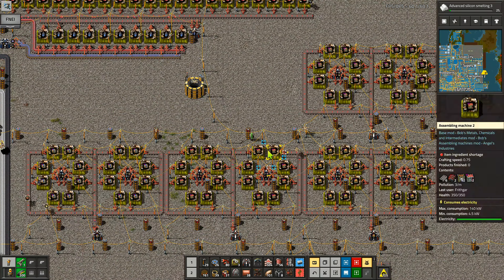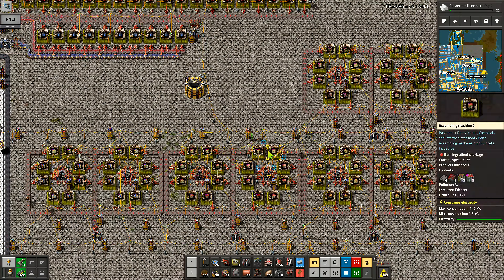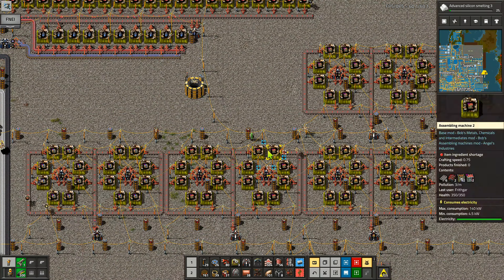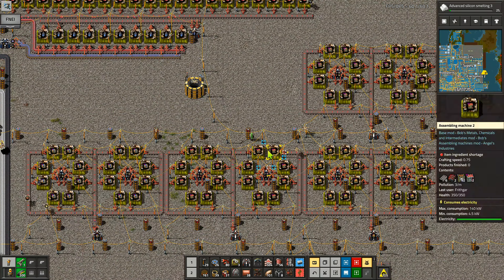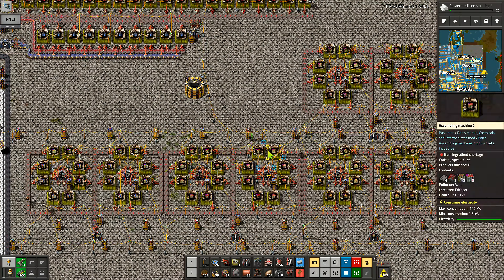I'm going to change this over so I've got two thousand of each item, just so we've definitely got enough in reserve to keep everything going. Two items being placed out onto this belt ready for manufacturing. I'll put a construction zone expander up there, one here and one here like this. I guess I could actually just get rid of these altogether.